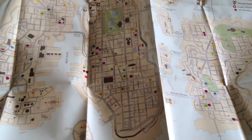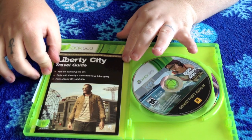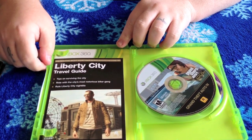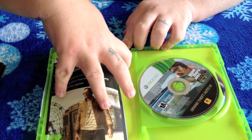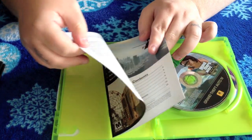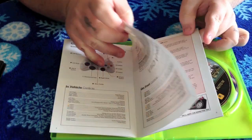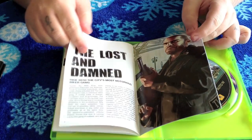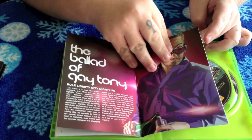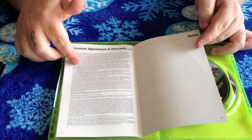Setting the map aside, you're going to have what it says is 'voted the best most dangerous city to live in — Liberty City.' It's a travel guide, which is pretty nice of Rockstar to include. Not everybody knows their way around Liberty City. There's also a little manual with a table of contents, basic controls, a welcome to Liberty City section, and info about The Lost and the Damned and Ballad of Gay Tony.